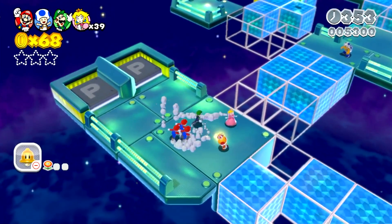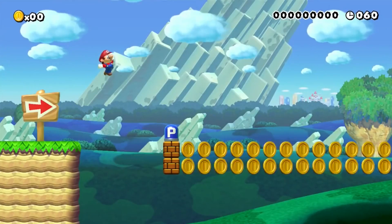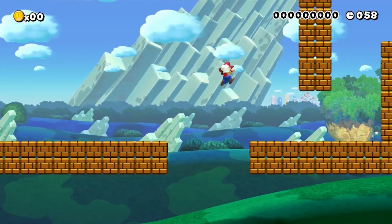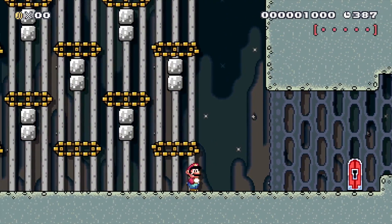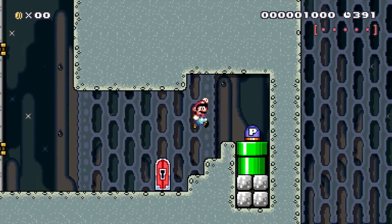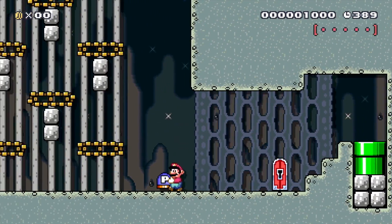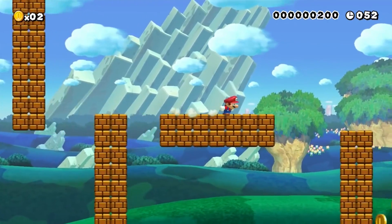In the next game, Super Mario Maker, things changed — they retained their functions of changing brick blocks to coins and vice versa, but now they also stopped conveyor belts from moving, as they did in Super Mario Bros. 3. And once again, they can also be carried like in Super Mario World. So in this game, they regained all their old powers and options once again.